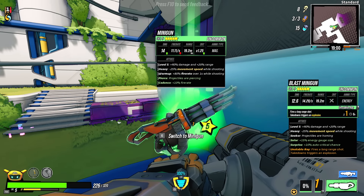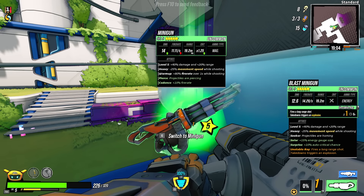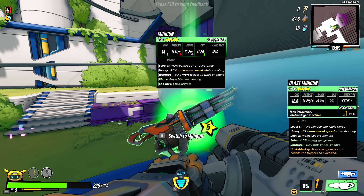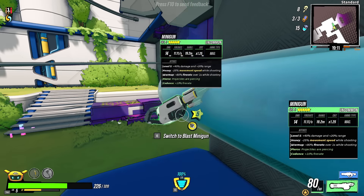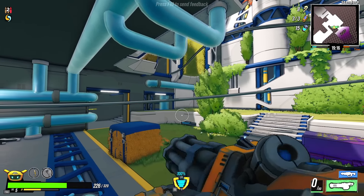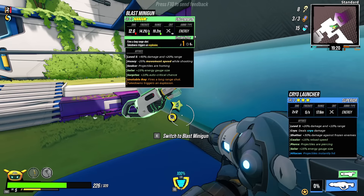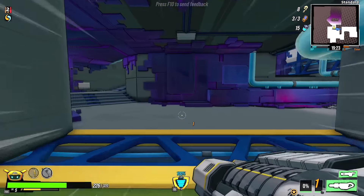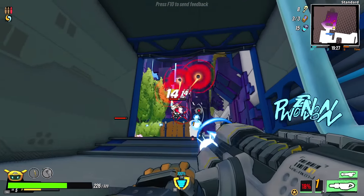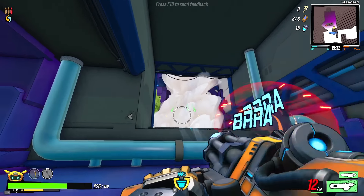A level 5 minigun — 40% damage, movement speed, fire rate over 1 second while shooting, your projectiles pierce, and it has 10% more fire rate. That does mag dump very, very quickly. Double miniguns — you know what I like: ridiculous, absurd quantities of damage. That's all I care about.